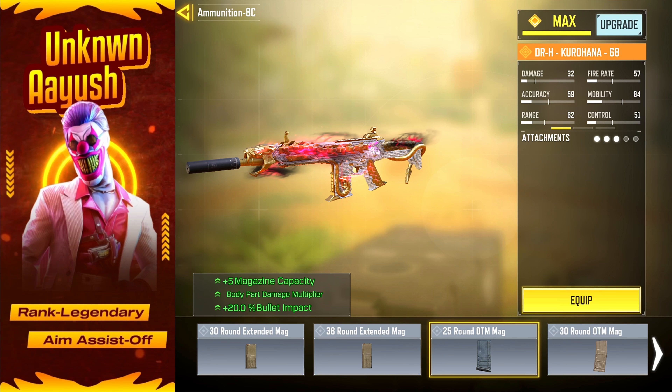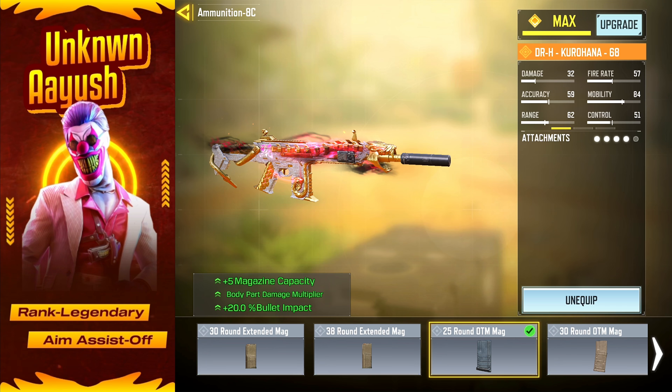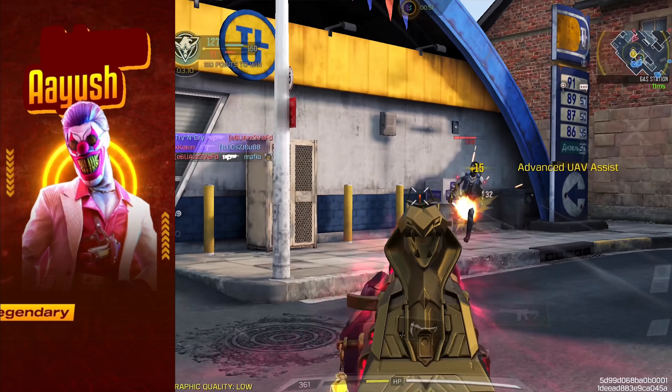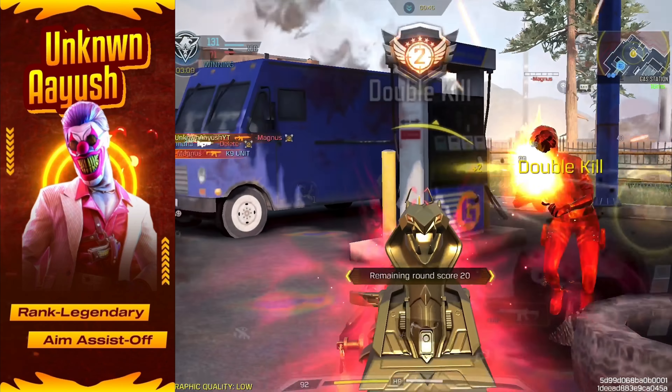Now, the 25-Round OTM Mag is where the DRH truly shines. Not only does it extend your magazine capacity, but it also increases damage multipliers to specific body parts.